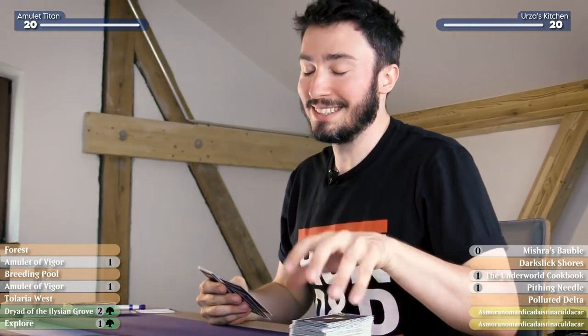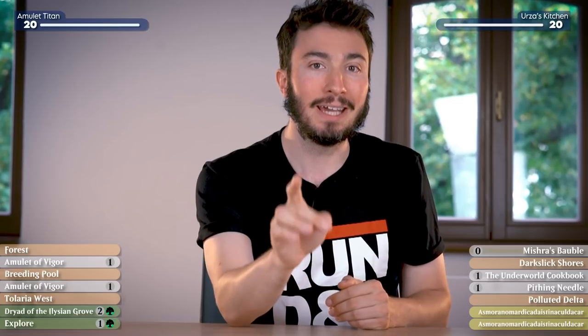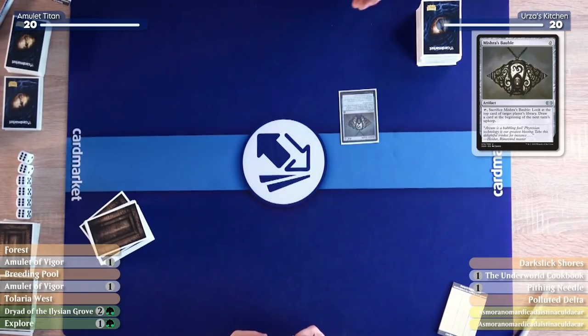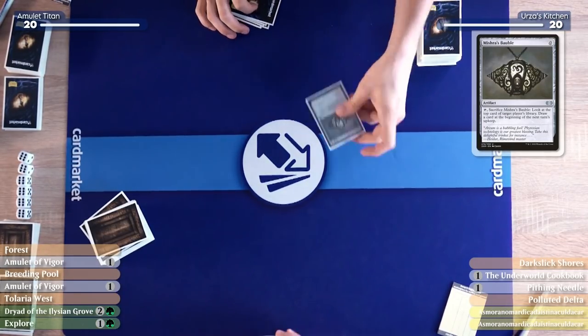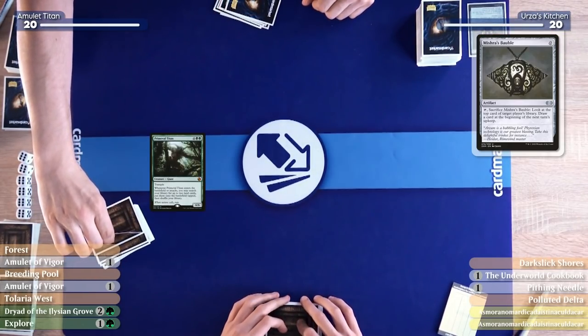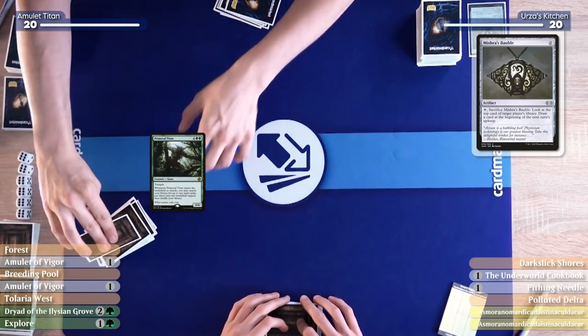Because I don't know what you're playing, I'm going to do something that's technically correct. Technically correct — that's the best kind of correct, Carl. I don't know what Yaman is playing, but in the dark right now, if I play my Mishra's Bauble and look at the top card of his library, if it is a fetch land, I can play my Pithing Needle, name the fetch land, and cut it out of his hand. I'm going to play Mishra's Bauble and crack it. Look at the top card of your library — let's see what you're playing.